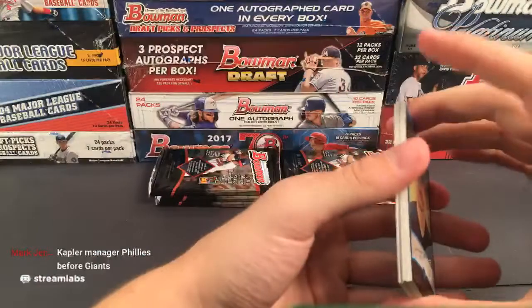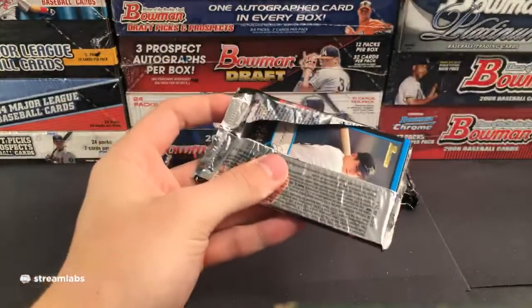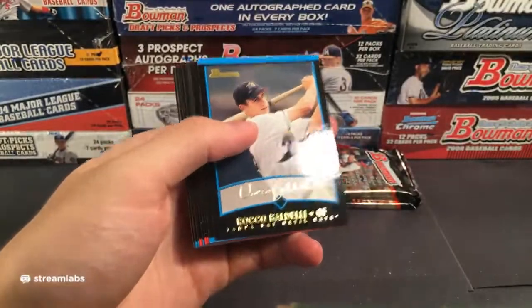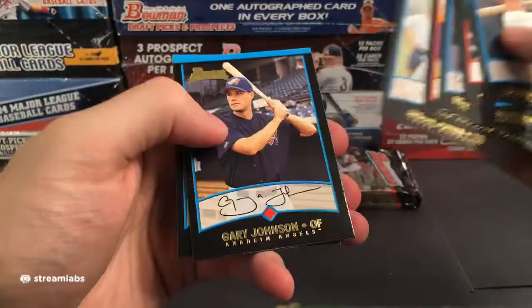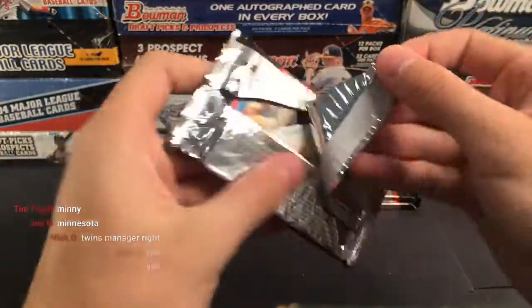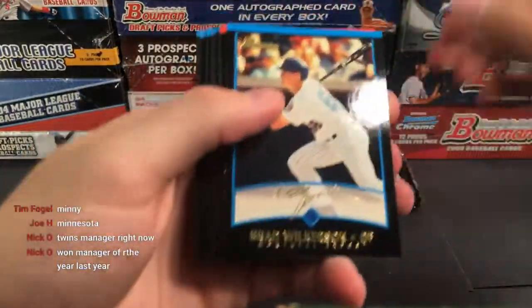Oh, is this a redemption? 'Uncirculated, first year, expires in 2002' — I think it's only 18 years expired. They might have put those in every single box. Kevin Brown, Travis Hafner. This is a gold — a gold for the Mariners. Grant Balfour — interesting, two Grant Balfours back to back. I guess they're two rookie cards. I'll put both of them aside just in case.